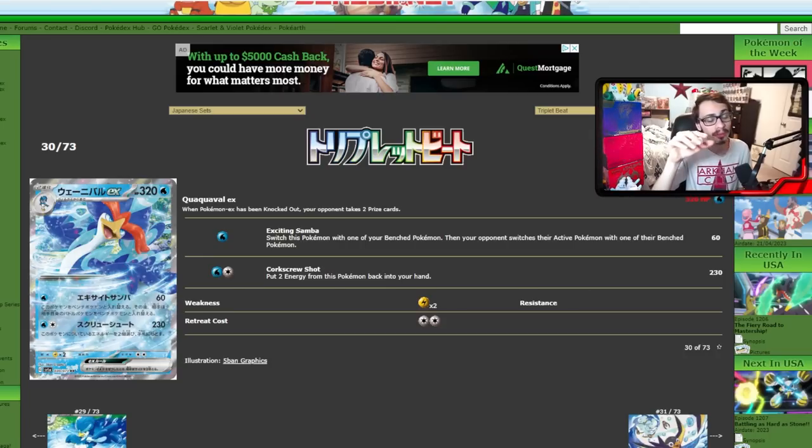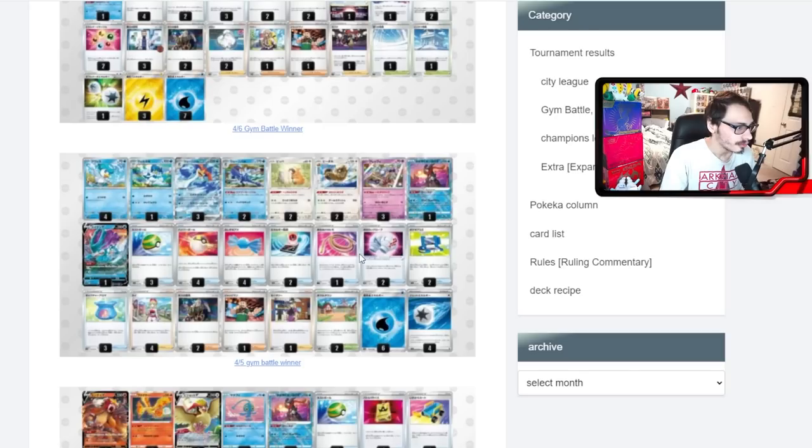230 for two energy is pretty good. Here's the key with Quaquavel — it works with the other Quaquavel from Scarlet and Violet base set, whose ability lets you attach an extra energy from your hand to one of your Pokémon whenever you attach. So basically: you hit with Quaquavel EX for 230, put the two energy back in hand, then the following turn you attach for turn, use the Stage 2 Quaquavel's ability to attach an extra energy, and attack again for free. You're essentially attacking every turn with Quaquavel for free, though you are playing a multi-Stage 2 deck, which is a bit to set up.